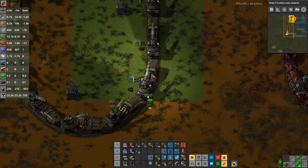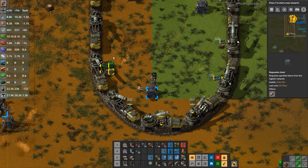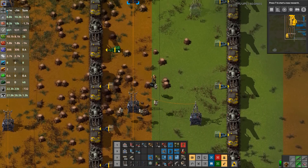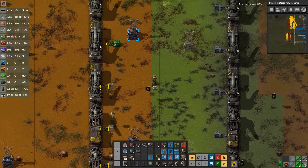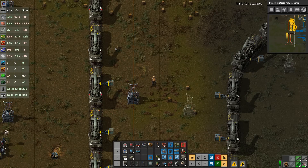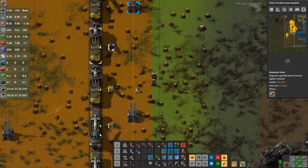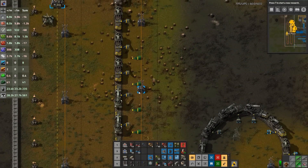Straight away, there's no way we have the artillery shell production to keep up with a single Kraken. Generally it's like 100 artillery shells per minute, or something in that vicinity. It's quite a large epic build normally to keep one of these trains maintained and serviced.